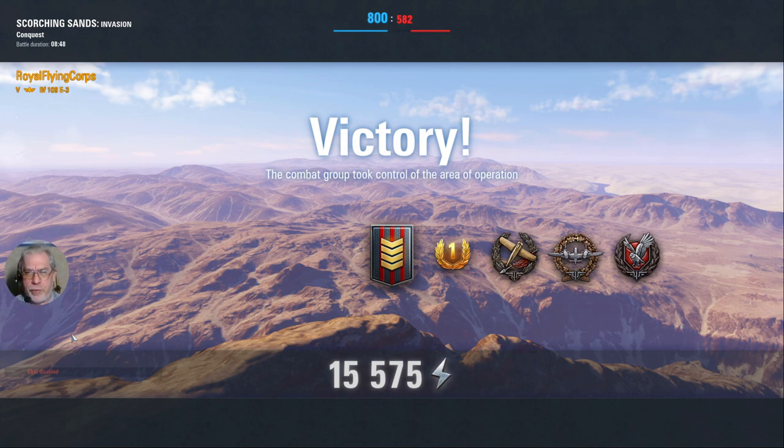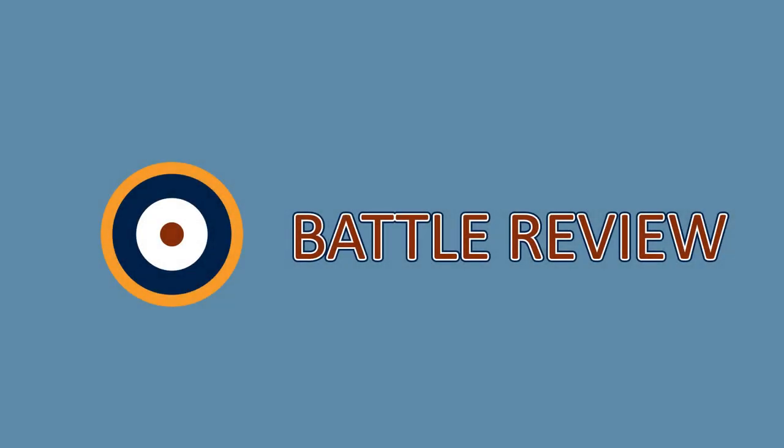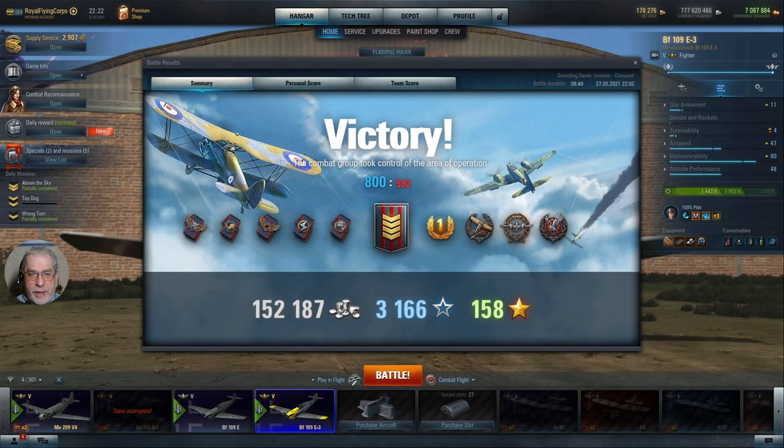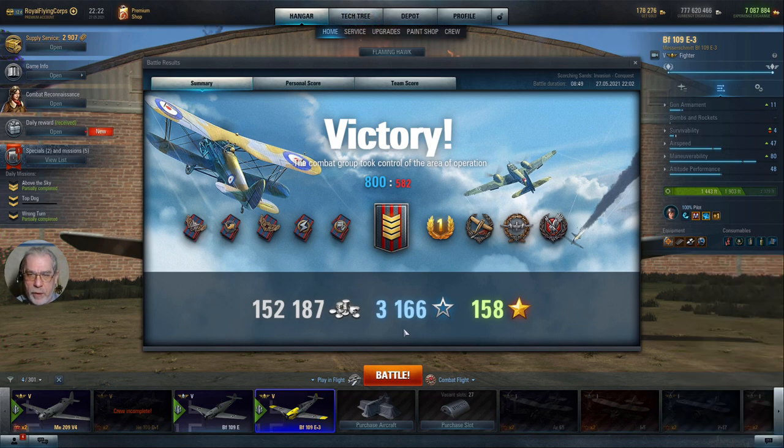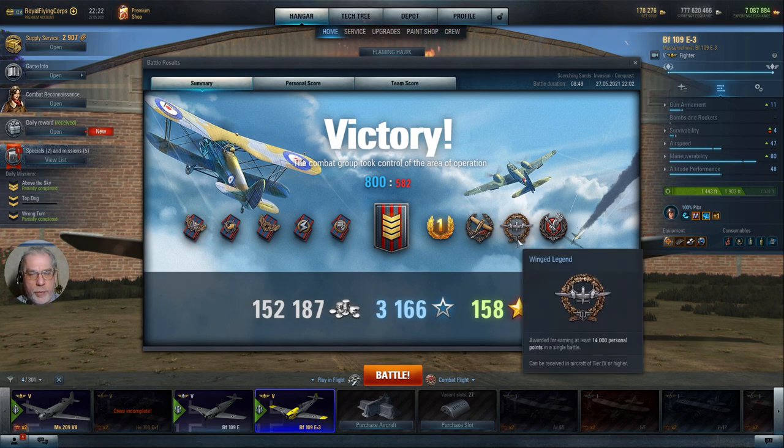This isn't too bad a battle for the E3 — the armament is not spectacular, so 15,575 personal points is pretty satisfactory. Looking at the results: it's a four-chevron battle, or grade 2 fighter. 152,187 credits gross silver, of which nearly 51,000 was from the premium account bonus. 925 credits were required for repairs as the aircraft was destroyed once, nothing for consumables as I used them prepaid. Experience: 3,166 with the premium account bonus, and 158 free experience also with the bonus. No tokens, but a notable Winged Legend medal.